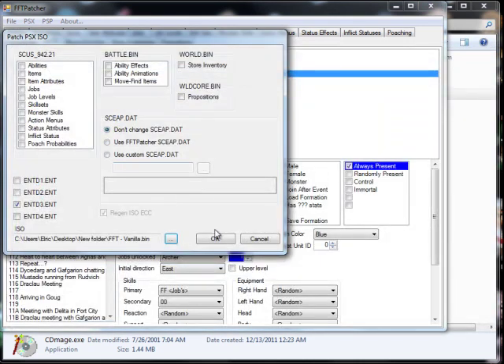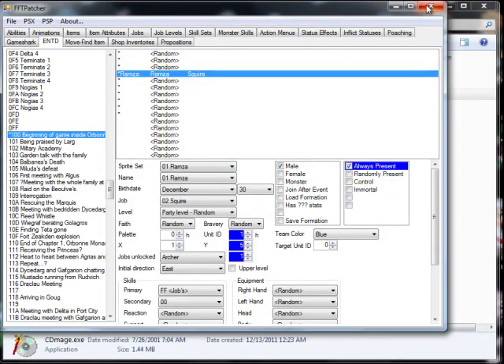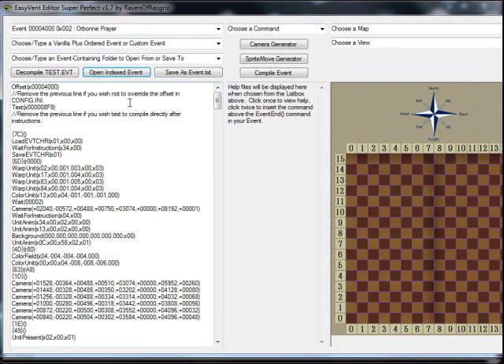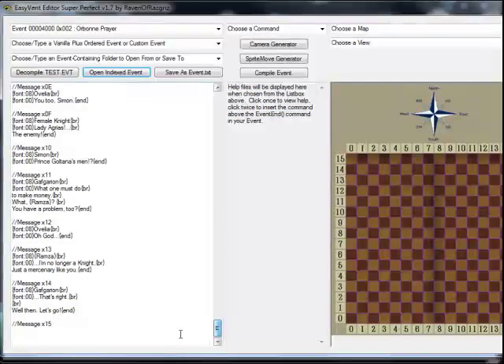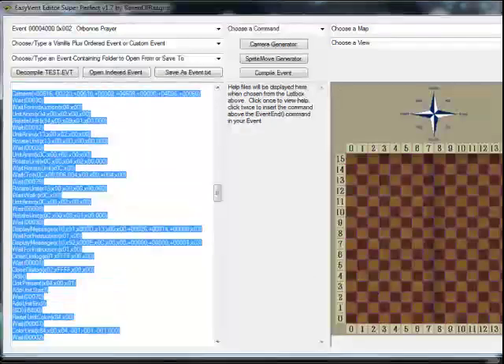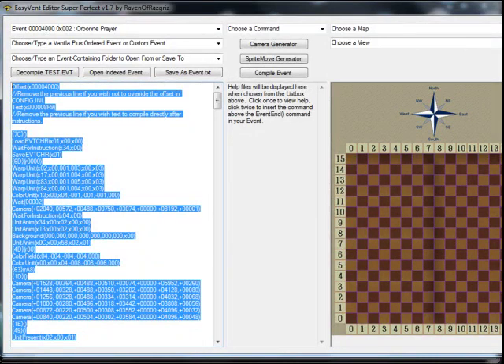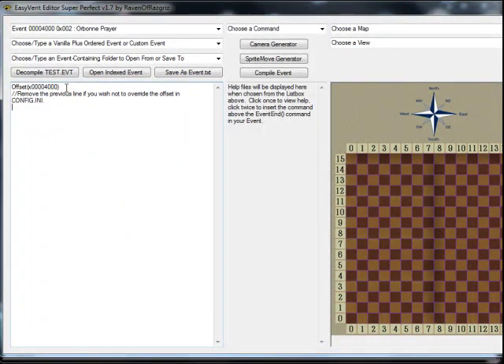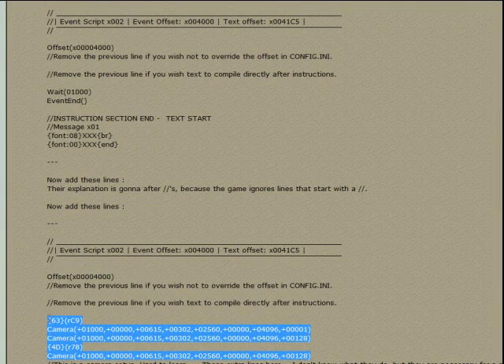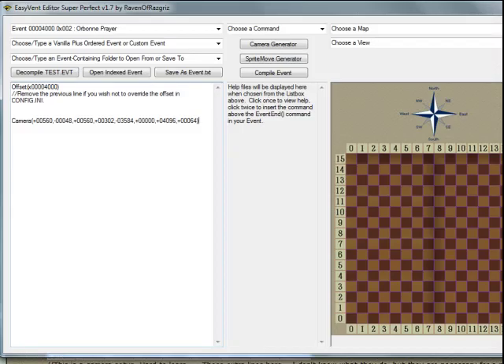Once we have finished this it is finally time to start on the event. Go back into EasyVent and open up HerbonePrayer as we did in the first video. This time you are going to want to select everything besides the offset at the very top and the two lines below it and delete that. The camera angle that I inserted here is used in the tutorial level itself. I am also going to open up Cocojo's event editing tutorial since I use this for every new event I make to set up camera angles, as it is a great setup for any new event.